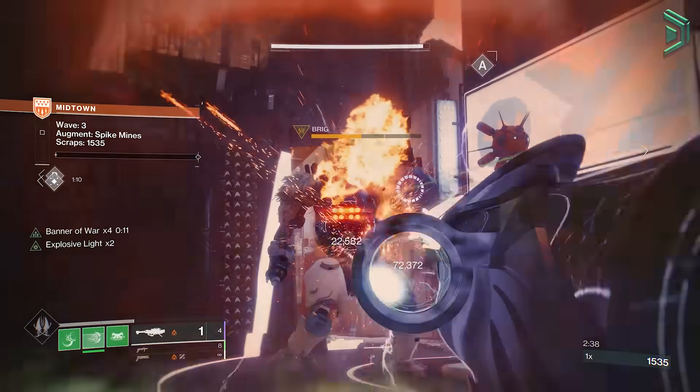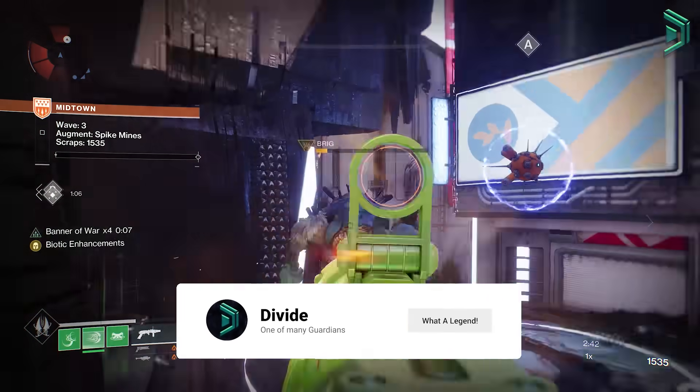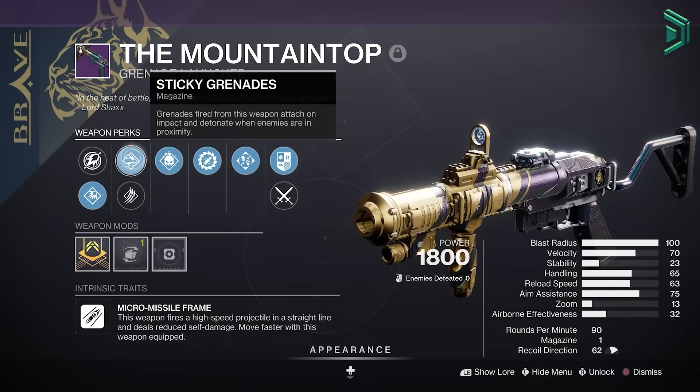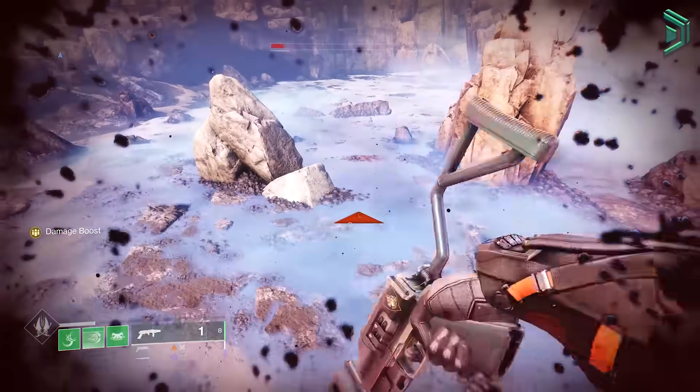The Mountaintop and Midnight are back with the second week of Into the Light. The rules for Mountaintop are pretty nice, and with sticky grenades you can literally use it as your own personal rocket to launch yourself to the moon — it's wild.